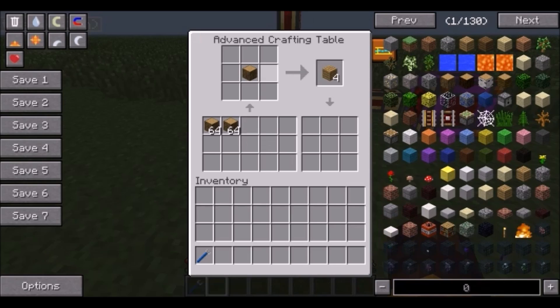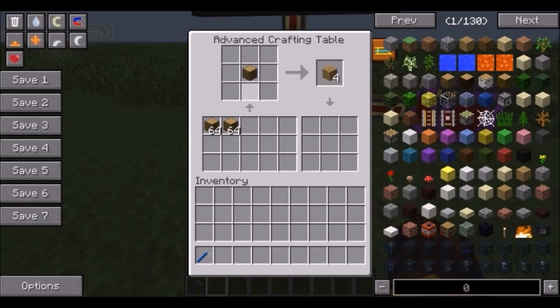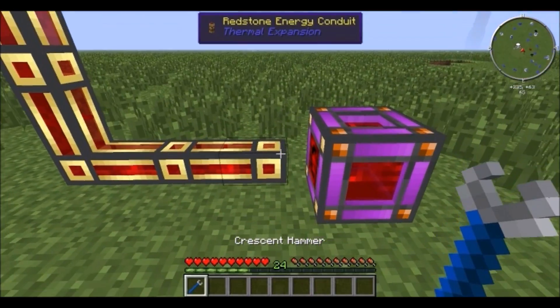Next we have the advanced crafting table. The interface is slightly confusing but don't worry: here we have the actual crafting grid which uses ghost items, here's the output, and here's the larger secondary output area. For example, the logs recipe is a good one to demonstrate — let's give it some power.